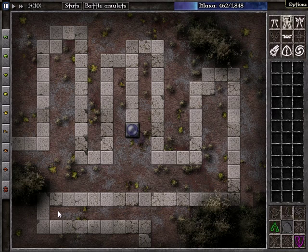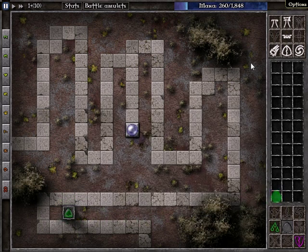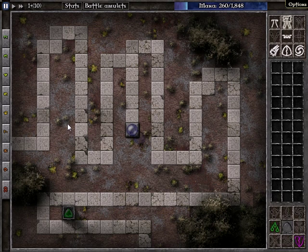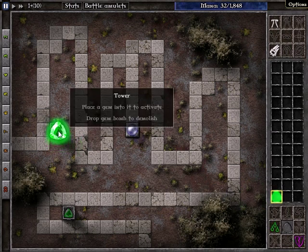Ew. There's two different ways they can go. Let's put that there. Make a tower here. And now we're ready.